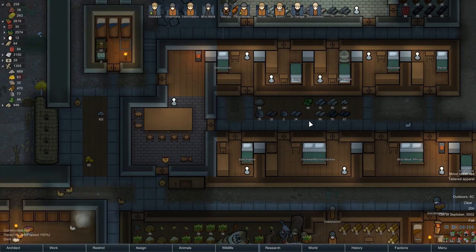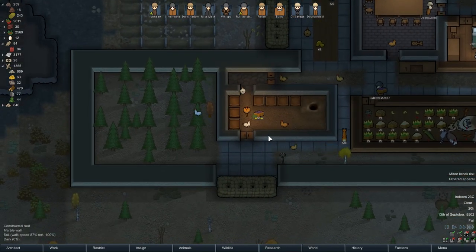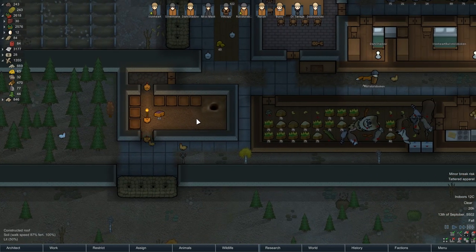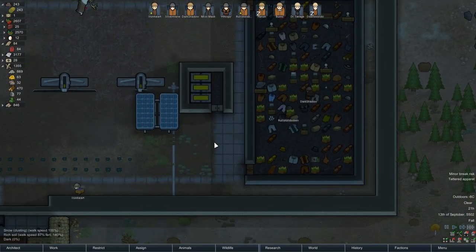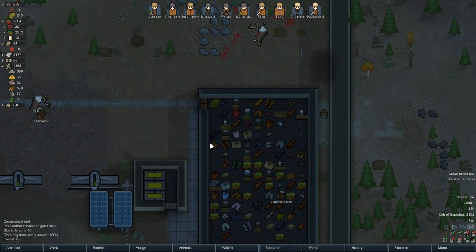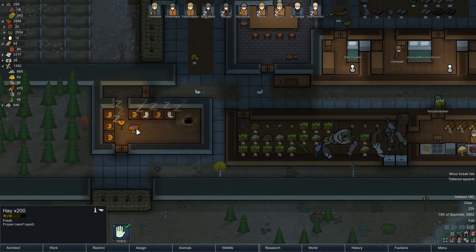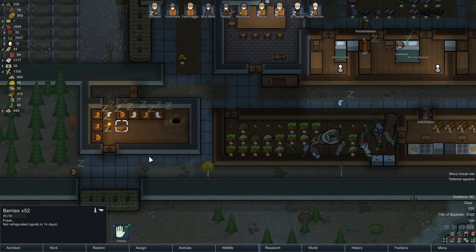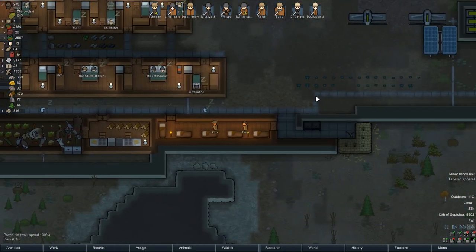We'll figure out the comms console once we can get it down somewhere, but this is working out alright. Our chicks are going to be fine now - we've unlocked the secret of that little puzzle. There's a lot of hay in here, and as soon as they're out of the hay or berries, we can go ahead and make some hay.